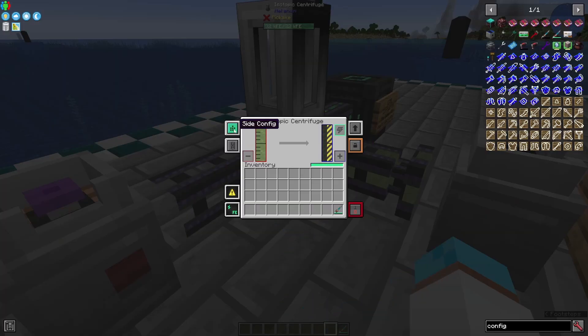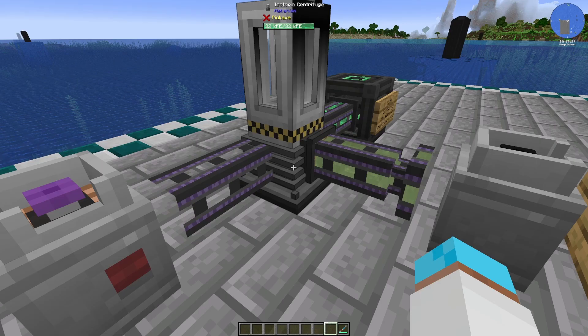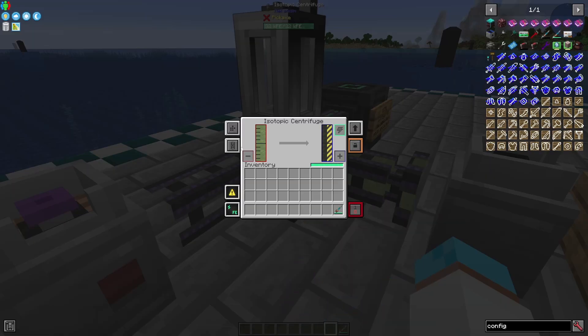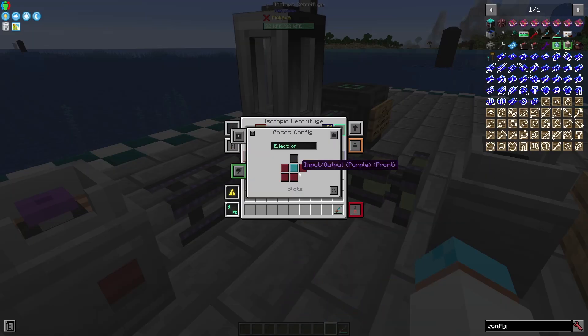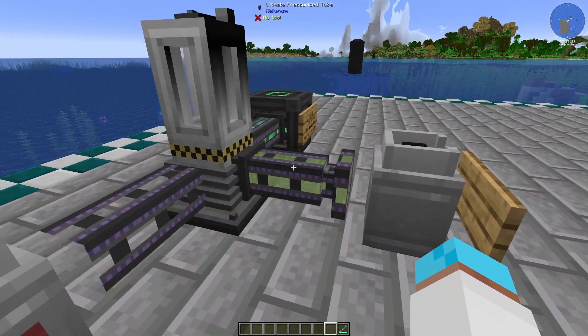If you right click on your machine you'll see these dots. If you click on the dots you'll have items, gases, energy — there may be more. You want to make sure you're on the right section for the right job. So my isotopic centrifuge needs to accept gases from the front in this setup. Go into here, make sure you're on gases, find the front and make sure that is an input — this will now accept from the tank the hexafluoride.